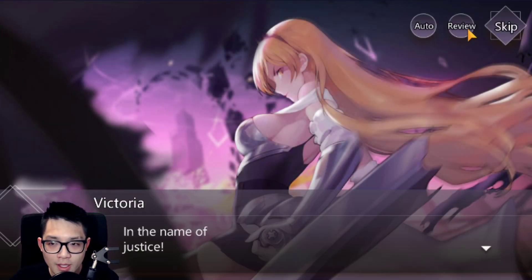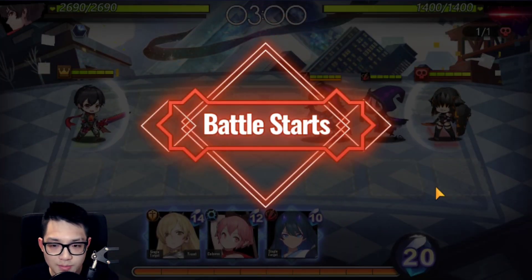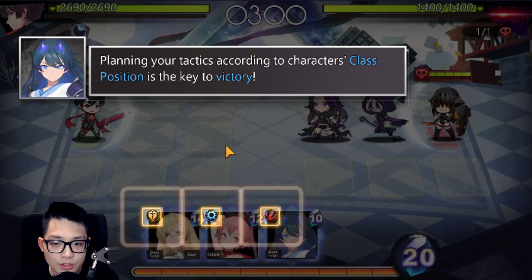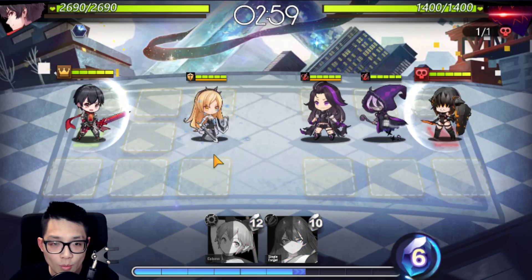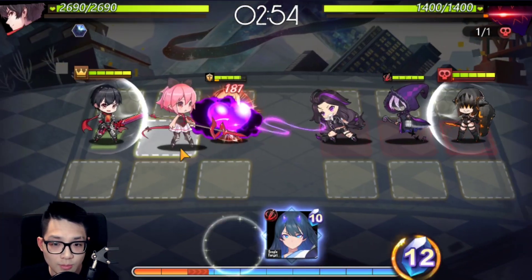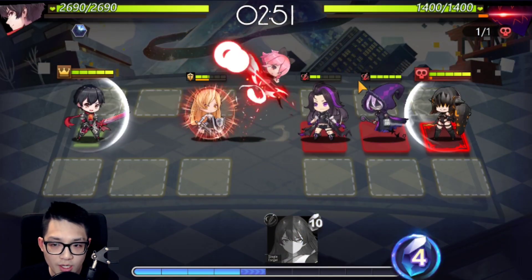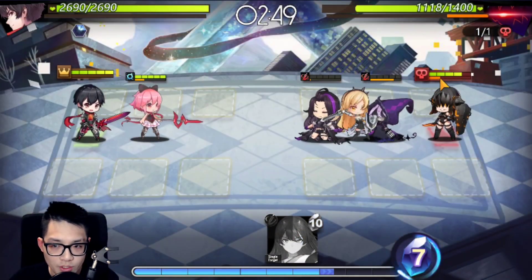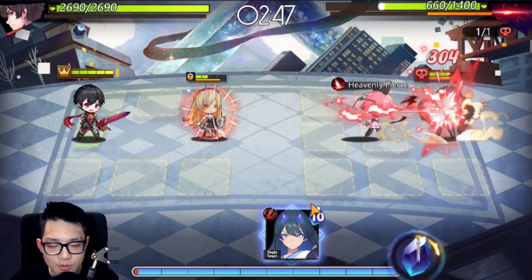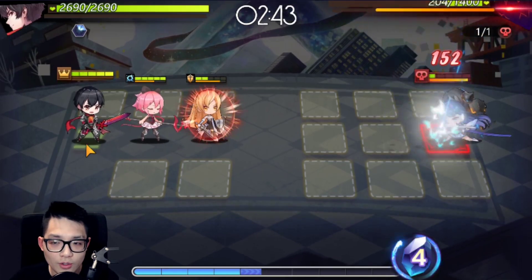Speaking of re-rolling, you're guaranteed a nat 5 in your first 10 summons. In those first 10 summons you want to fish for Miyuki. She is the most busted early game unit because she controls the rage bar — the special attacks, that orange bar. Having Miyuki early game is so incredible.